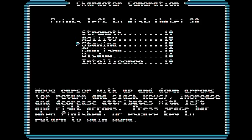Right away, we can see its tabletop RPG lineage in the character creation screen. Our stats are Strength, Agility, Stamina, Charisma, Wisdom, and Intelligence — not exactly the same as in D&D, and not on a 3-18 scale, but close enough.